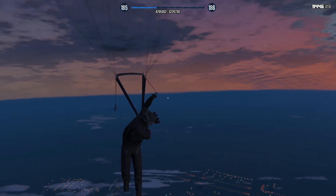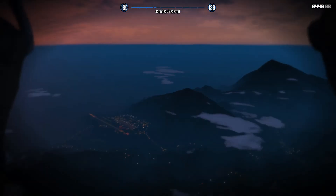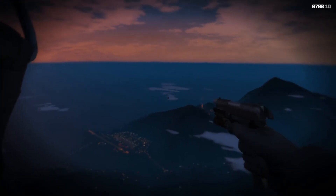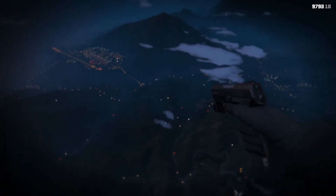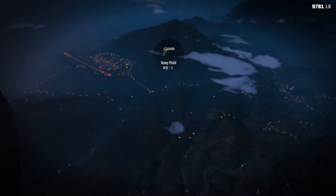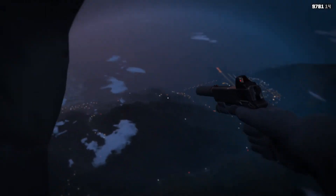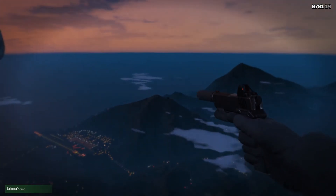Let's do the same thing in first-person view. You can do your animations here without a weapon, and you can also use your attachments such as the flashlight while up here. You are limited in your range — facing down as far as you can without pushing the parachute down is about as far as you can go. Left and right, you are much more limited in first person.